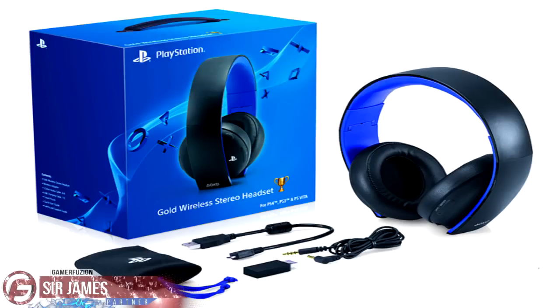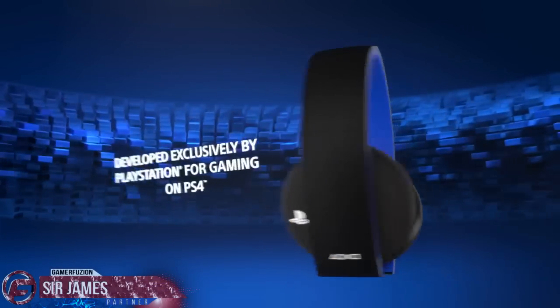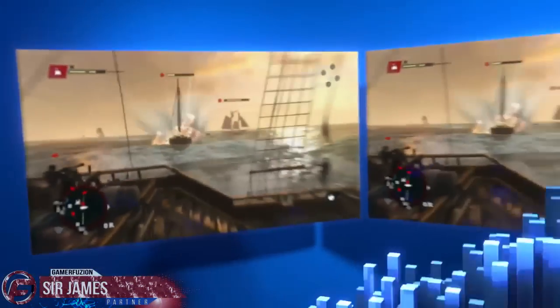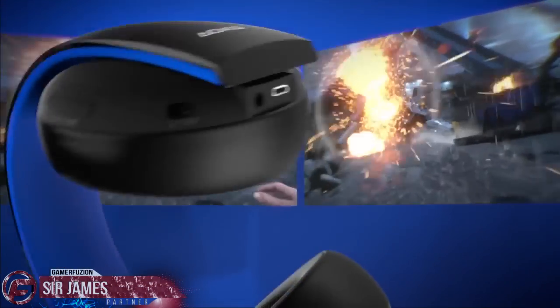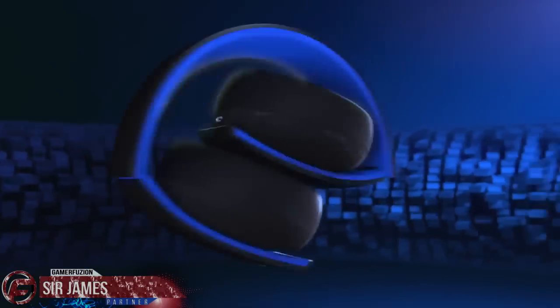The Gold Wireless Headset launches early this month and offers 7.1 virtual surround sound, a custom audio mode created by developers specifically for PlayStation games, a hidden noise cancellation microphone for voice chat, and customizable face plates — all for $100. You can connect it to your PS4, PS3, or computer using the wireless adapter for up to eight hours of gameplay, and it's also compatible with the PlayStation Vita or mobile devices via a 3.5mm audio cable.